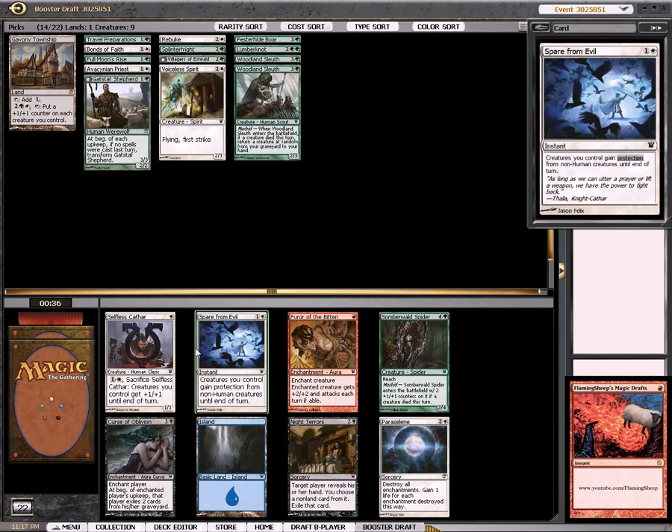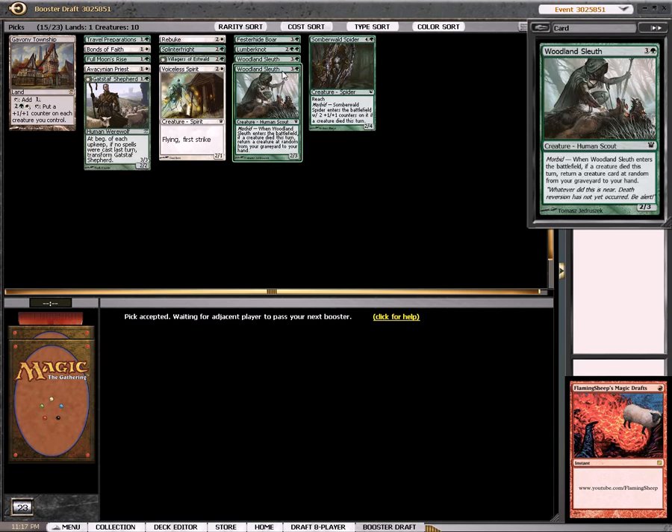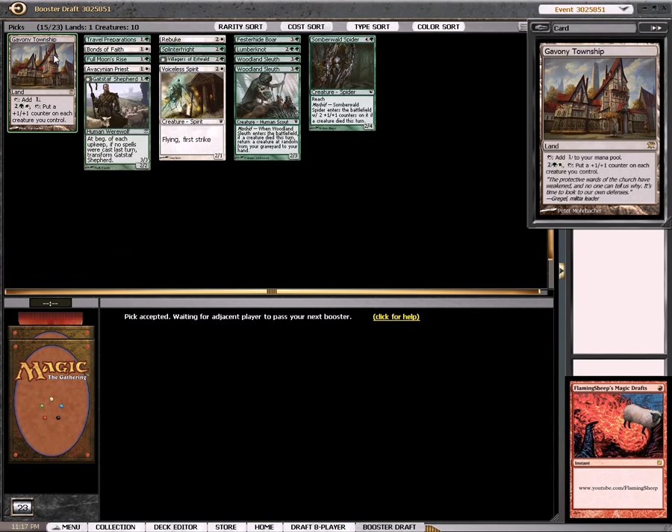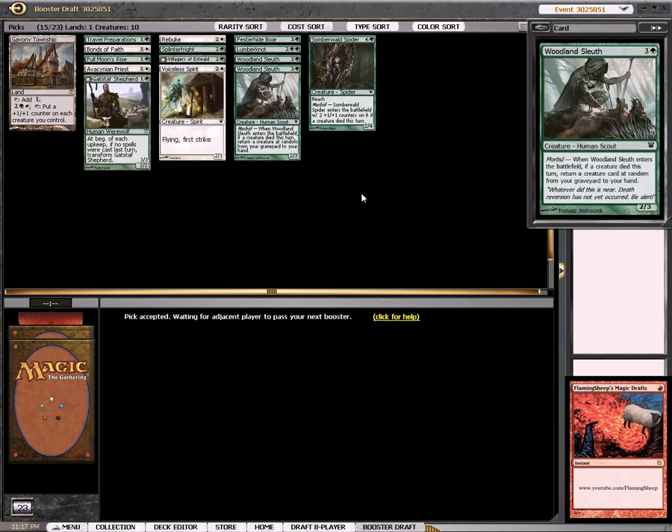I think I'll take the Spider over the Selfless Cathar. Nothing else here for me. I'm pretty happy with how this is turning out so far. If I get this online it's going to be crazy — Gavany Township is going to be crazy.